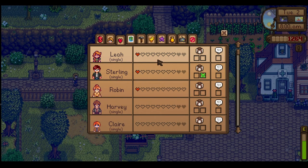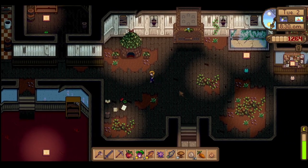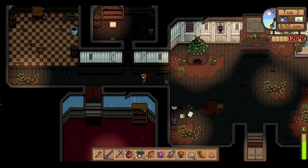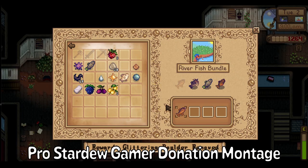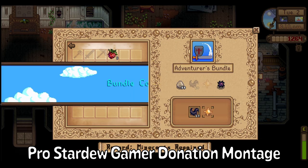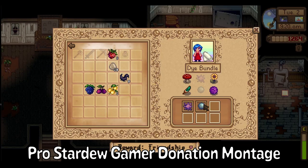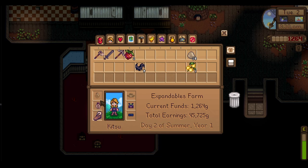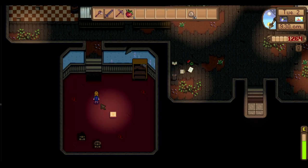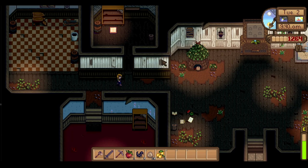Let's quickly say hi to our animals, drop everything off at the community center. Another mission for today: I want to hit two hearts with someone by the end of this video, I don't care who. I downloaded an interior mod so the community center looks really nice. I've donated everything I can. We got a small Magnet Ring — something is broken with that Glow Ring I bought, still not sure what.